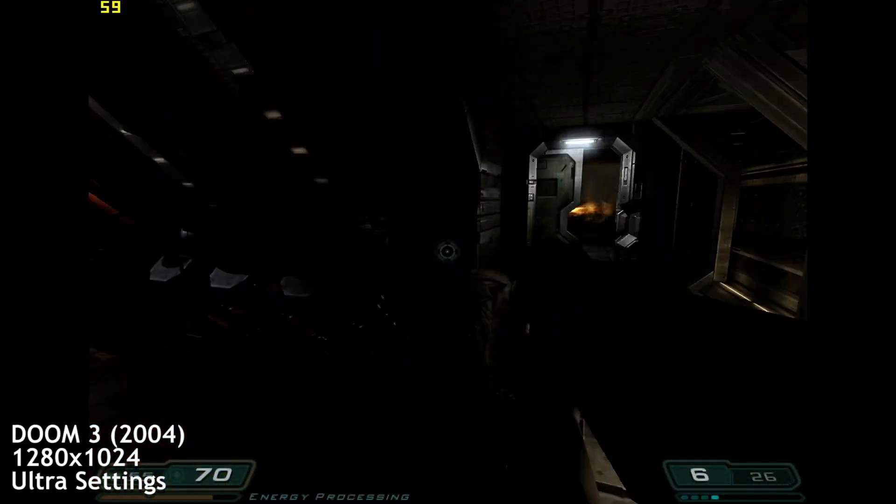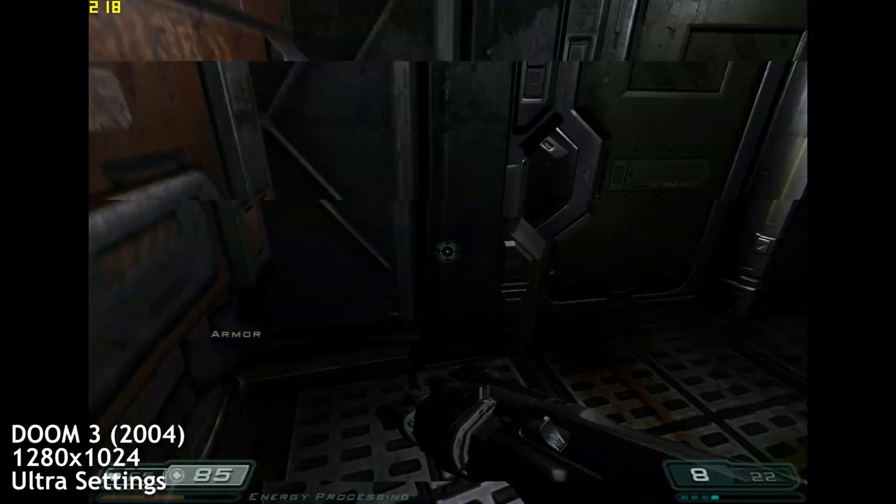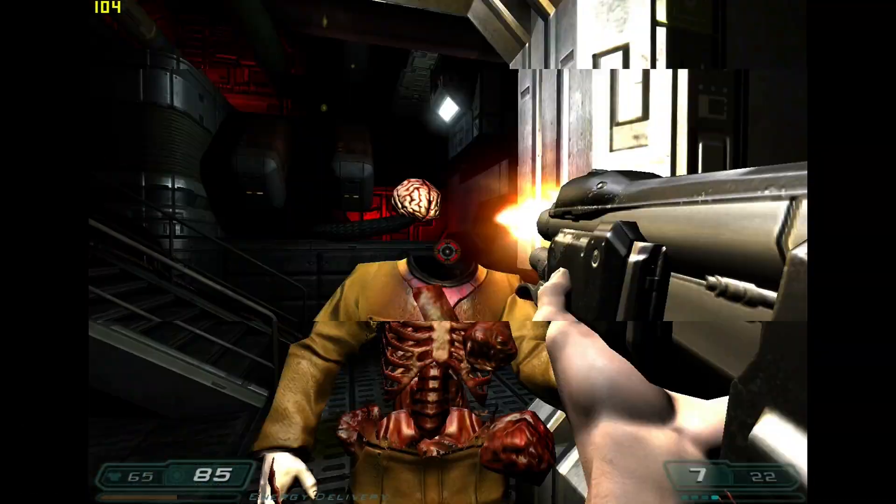Doom 3 in-game benchmark, 1280x1024 Ultra settings — we averaged an impressive 95.5 FPS.